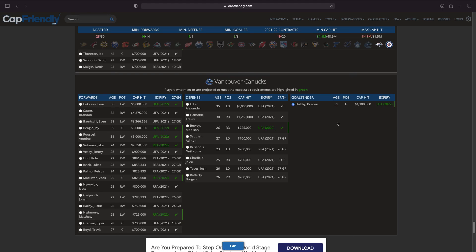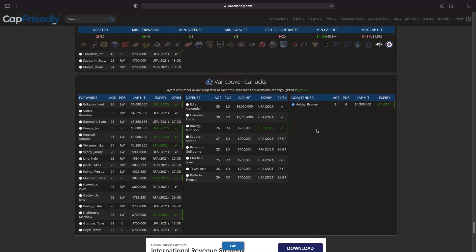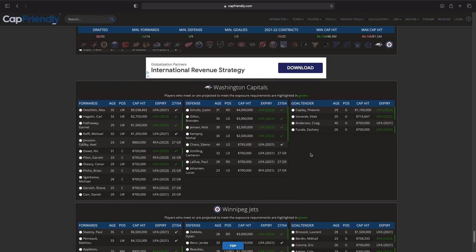Moving on to Vancouver — I think this is where we get a goalie. We get Braden Holtby, though we're now over the cap hit, which is not good. We've still got two teams left. For Washington, Justin Schultz is interesting, maybe take another goalie in Zachary Fucale — have an AHL goalie.